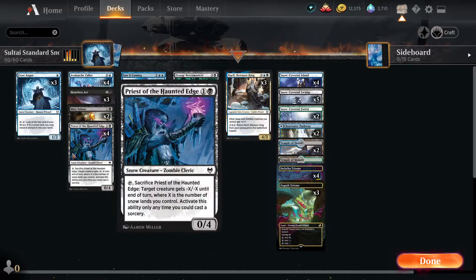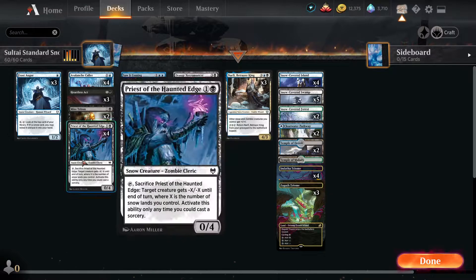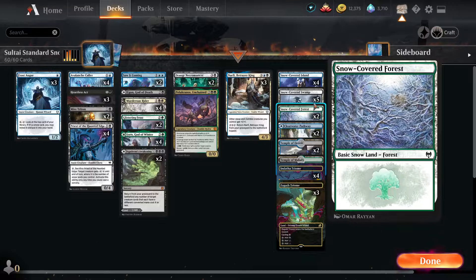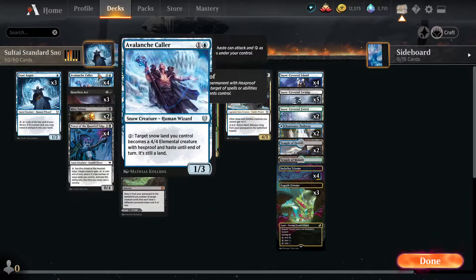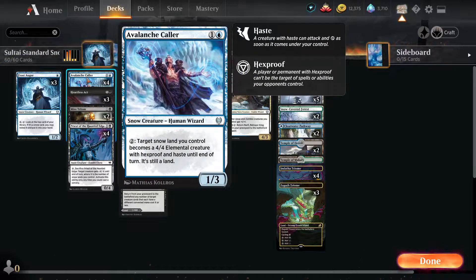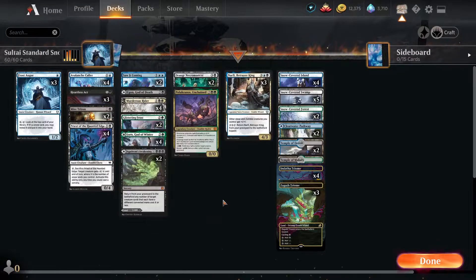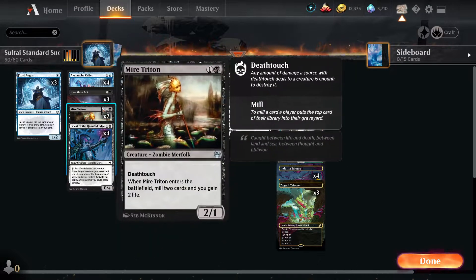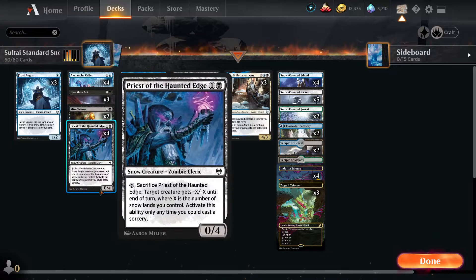We can use Caldring to loop Priest of the Haunted Edge as a removal spell. This is a little bit more on the controlly side. As you can see, we're not technically running that many Snowlands, but we have things like Frost Augur which are gonna let us gain some card advantage, and Avalanche Caller which should be a win condition. We have some removal with Heartless Act and some Mire Tritons for the Death Touch.